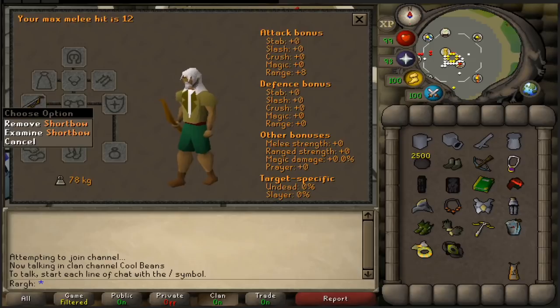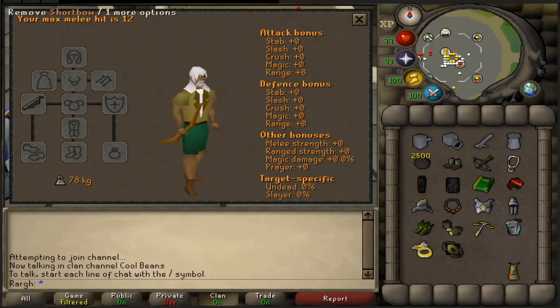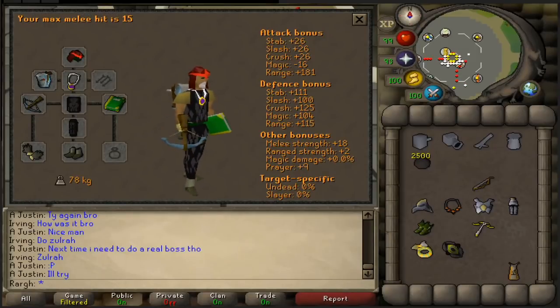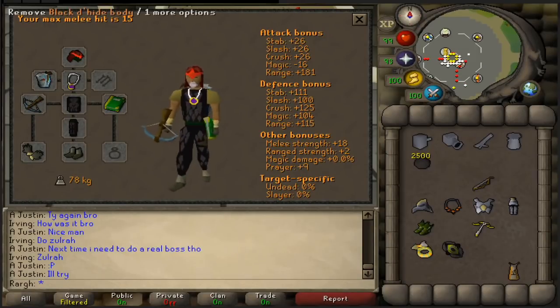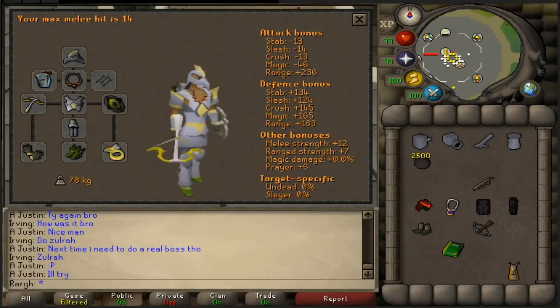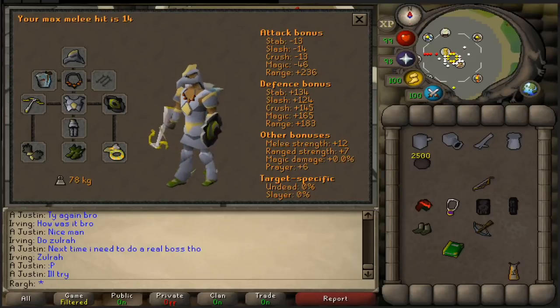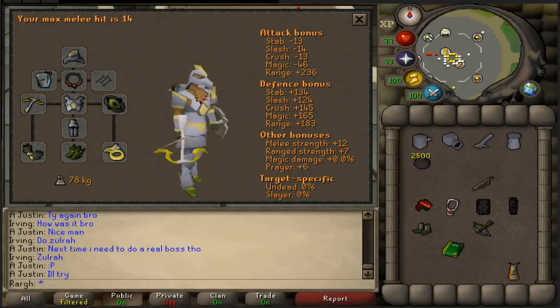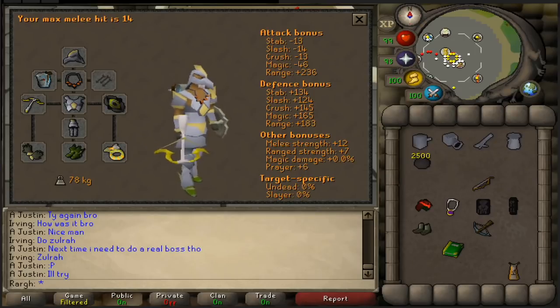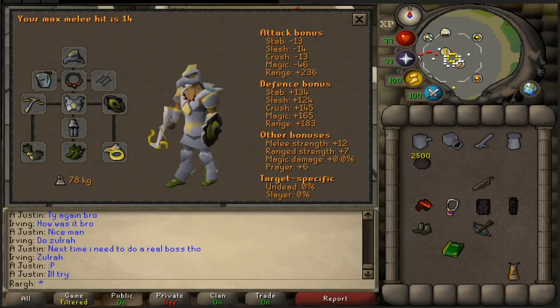The first one is going to be the very low end of the spectrum — just a shortbow with plus eight range. The next setup is a very basic setup; as you can see it's very cheap. None of the items here are expensive whatsoever, with only a 181 range bonus. And then to finish it up we're going to do two and a half thousand cannonballs with max range gear — everything here is the maximum range bonus you can possibly have, which is 236. We're going to do all three tests and see the average XP per cannonball for each of them.